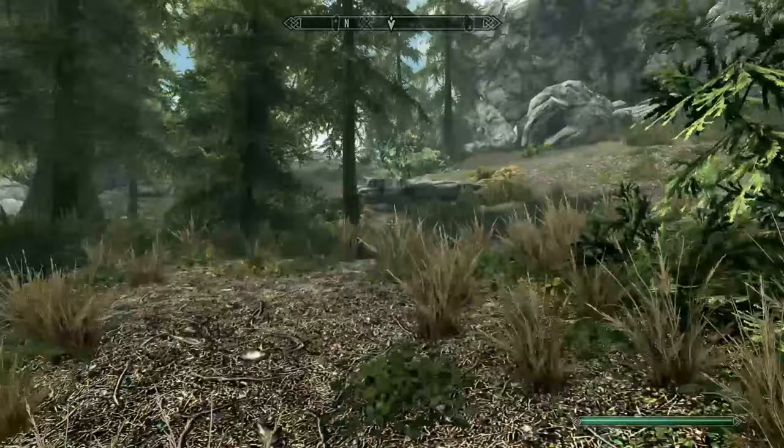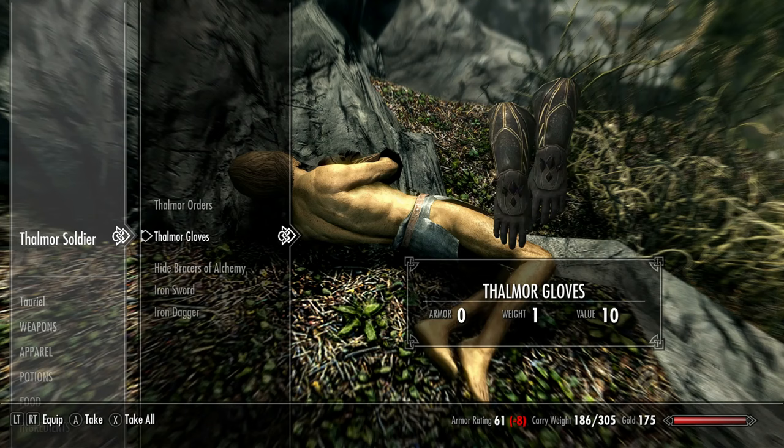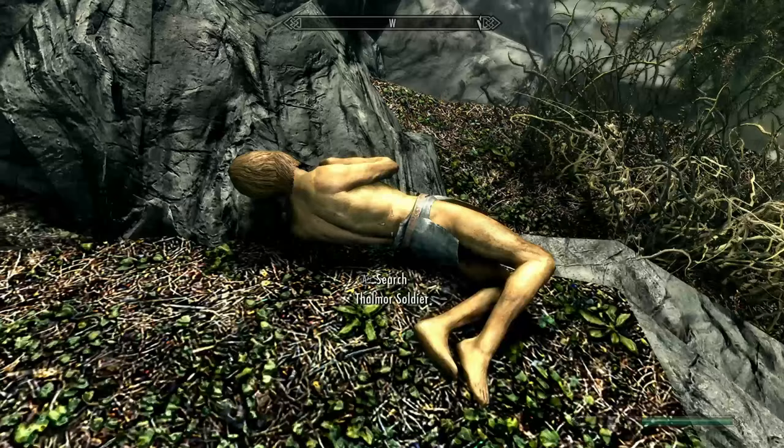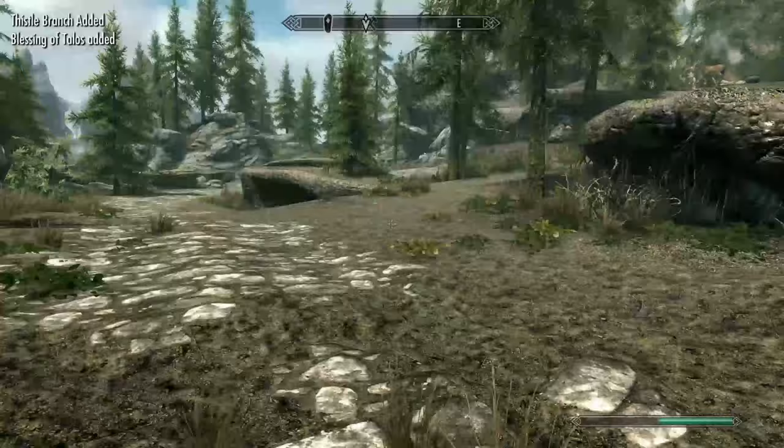Now head north back up the hill you just came down. Turn left at the top and head west over this rock face. This brings you down onto the Talos worship scene. Find the dead Thalmor agent and loot his robes and the random enchanted item. I got the alchemy enchantment which is good, as this will be one we require later on so I don't have to buy it. You can activate the shrine here if you have picked up any diseases.